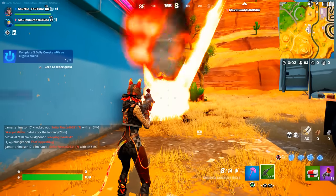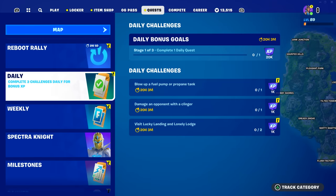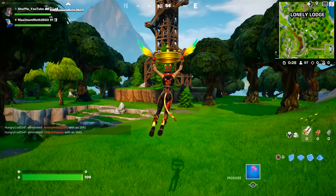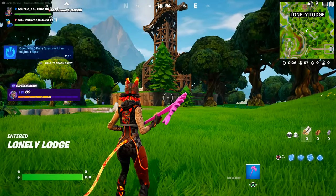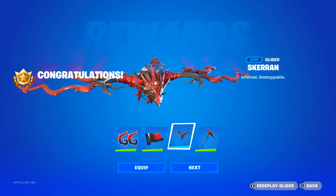From here, you can earn more points every day by completing your and your friend's daily quests. To find your daily quests, go here and check them out. They're always super easy to do, so this shouldn't take that long. After a few days, you will have earned enough points to unlock your final reward.